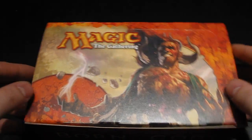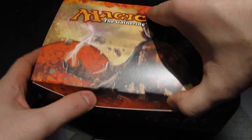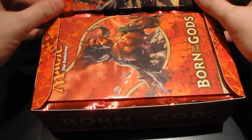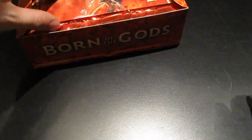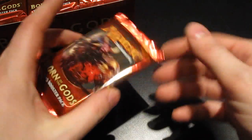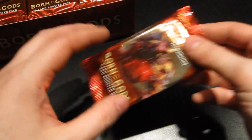I got some feedback from my previous box crack videos that I should really be holding the cards closer to the camera instead of trying to make a big space where I lay the cards down in an orderly manner. So I'm gonna be just putting the box here and opening the cards fairly close to the camera, and we'll just make a recap later at the end of the video about everything that I got.